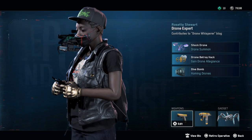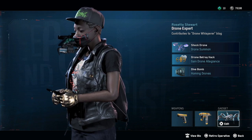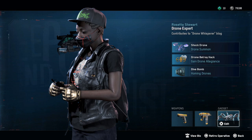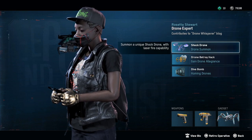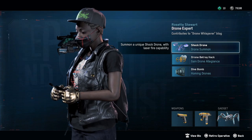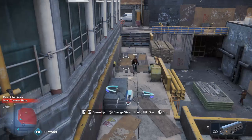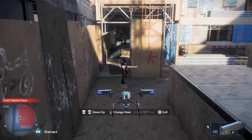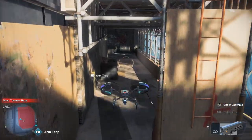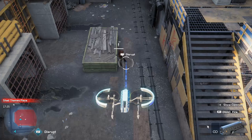And that is the drone expert. She rocks 3 very useful gadgets, starting with the best one — her drone. You can summon a unique shock drone with laser fire capability. You can just call it and fly through a mission and take out everyone with just one shot, then just walk in and do whatever you need to do within that mission.